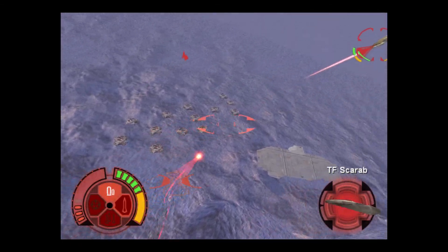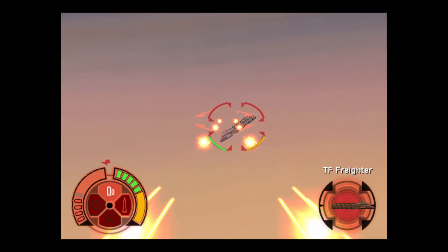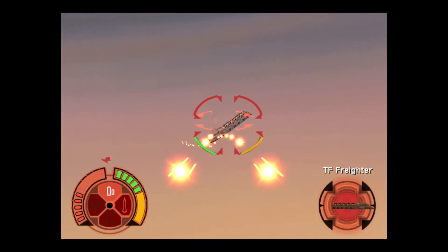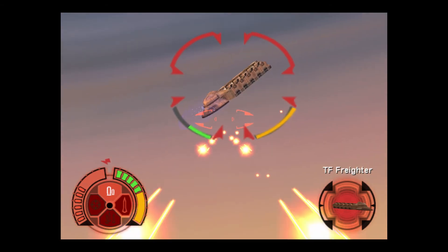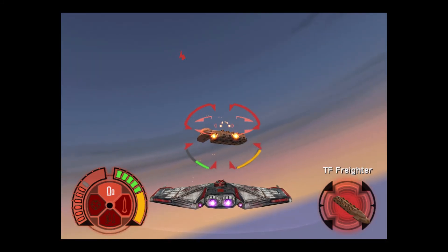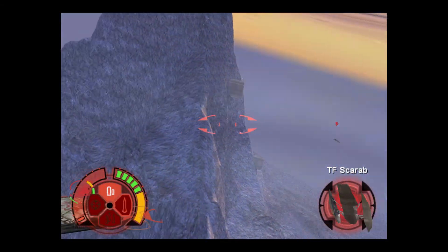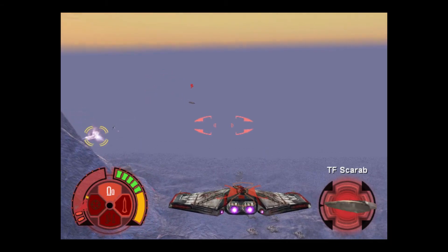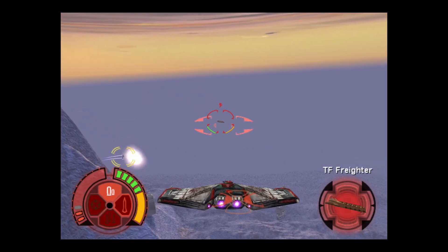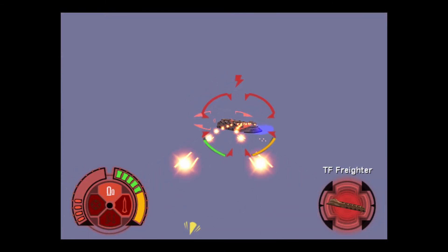Okay, that's one freighter down. That one looks like it's close to escaping! It's going to get away. At that speed, it's going to get away. Oh, maybe I have a chance. I'm getting pelted by missiles. Initiate swarm protocols. I wonder how long the Trade Federation has been mining this mountain. Less talking, more shooting! They've completely ruined this area!